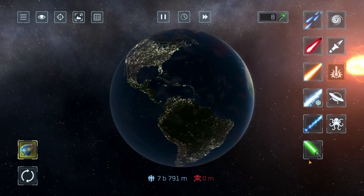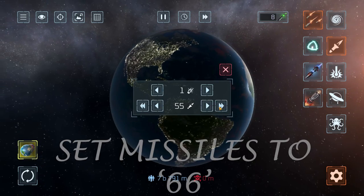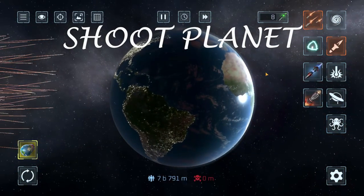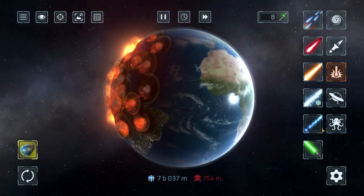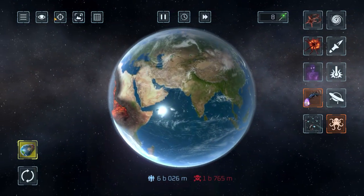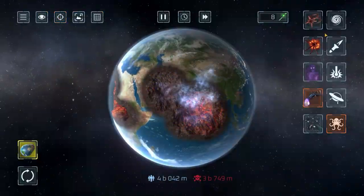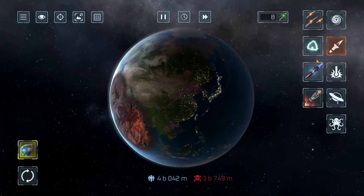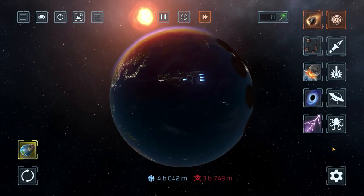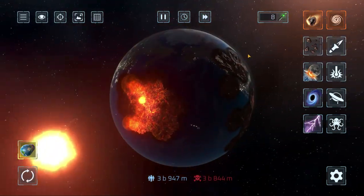To unlock the lightsaber, get these missiles and change the number at the bottom - which is how many missiles there are - to 66. Then shoot the planet and that's how you unlock a lightsaber. Don't ask me why shooting 66 missiles gives you a lightsaber. The next easter egg is that when you use a dragon, if you click on this target symbol up here, you can actually ride the dragon - very cool. Then the next easter egg: send the battleship through the Earth and you get to see that the battleship is invincible. That's pretty cool.